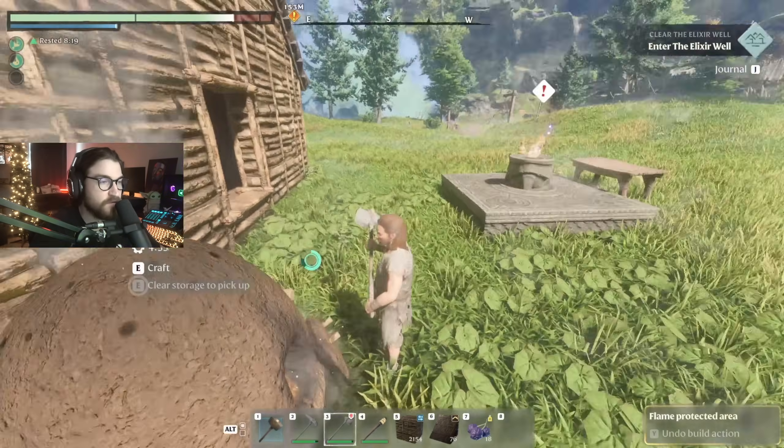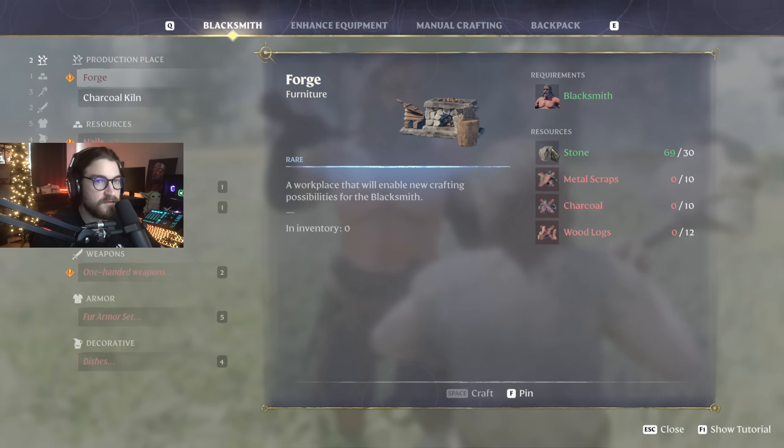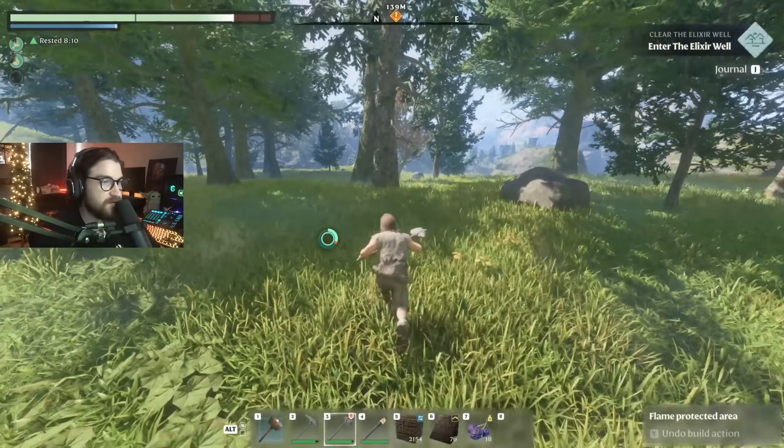For charcoal you need wood logs and dirt. I have both. Five minutes to make 15 charcoal. How much do we need? Ten. And then we just need wood logs and metal scraps. Let's get a little bit more wood logs so when that's done we can build the forge.